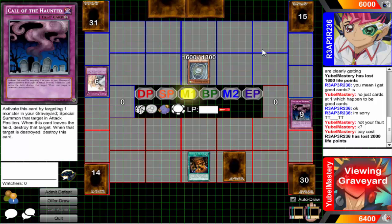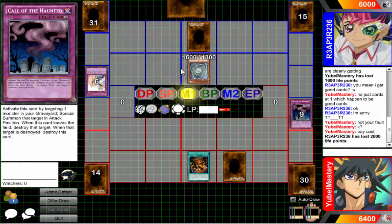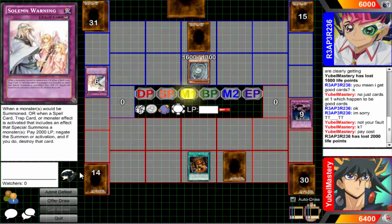Actually there wouldn't be anything for him to Bottomless because I'm summoning Ultimaya via Labradorite and Mali going into Ultimaya, then summoning Beelze - you can't Bottomless Beelze. So really just give me any spell or trap. Any spell or trap works as fodder for Ultimaya to set. Just give me any spell or trap.